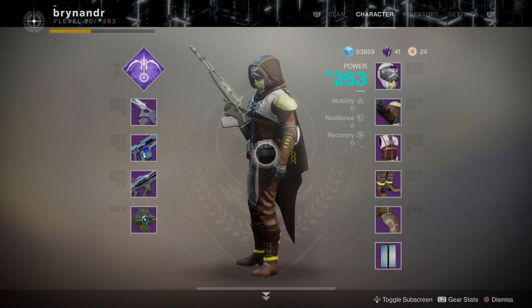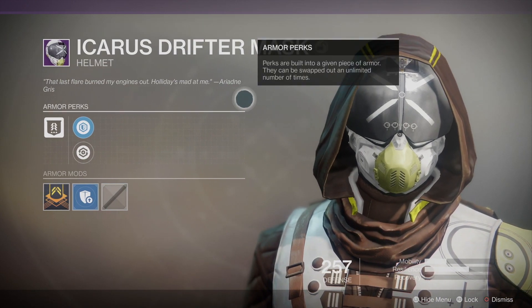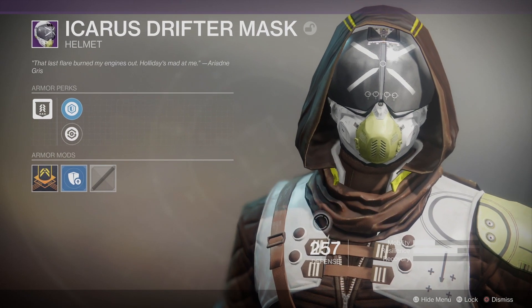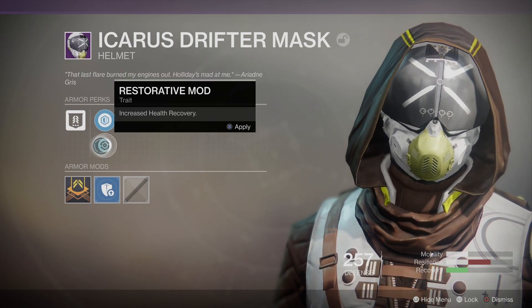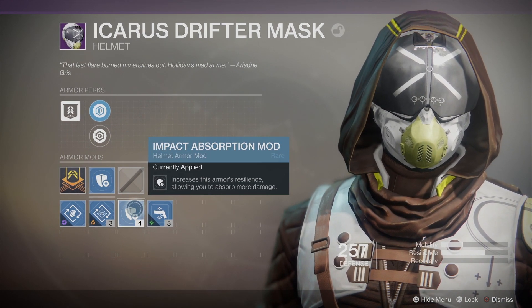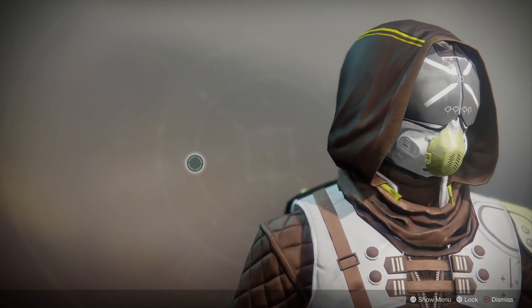It's not a bad looking armor set — I like the cloak. I think in a different color it could look good, but it looks terrible in this horrible color. Let's have a look at the Icarus Drifter mask. It's got additional resilience built in; you can see the stats down the bottom right — double resistance, some arm mobility. That's the intrinsic perk: increased resilience, and you can swap that out for health recovery. It comes with an impact absorbent mod — that's the first time I've seen that.